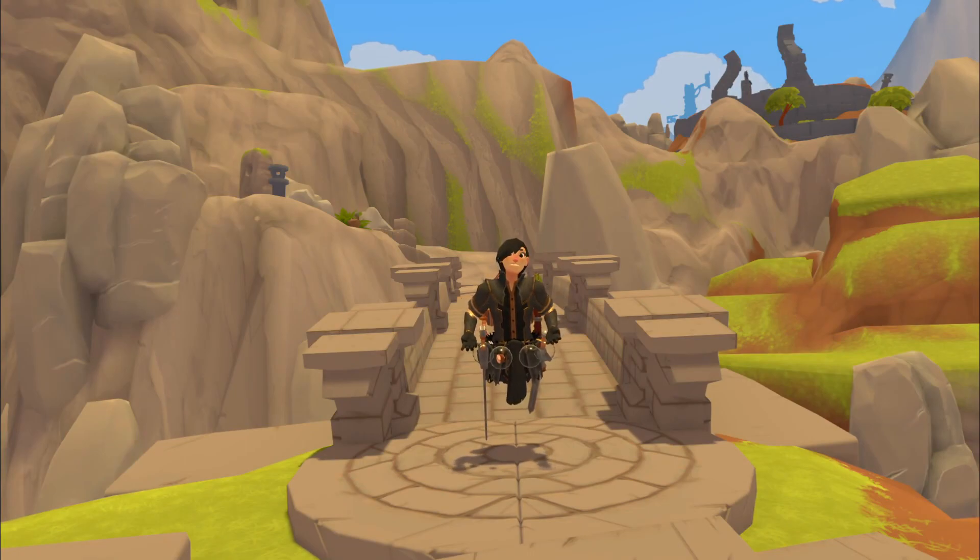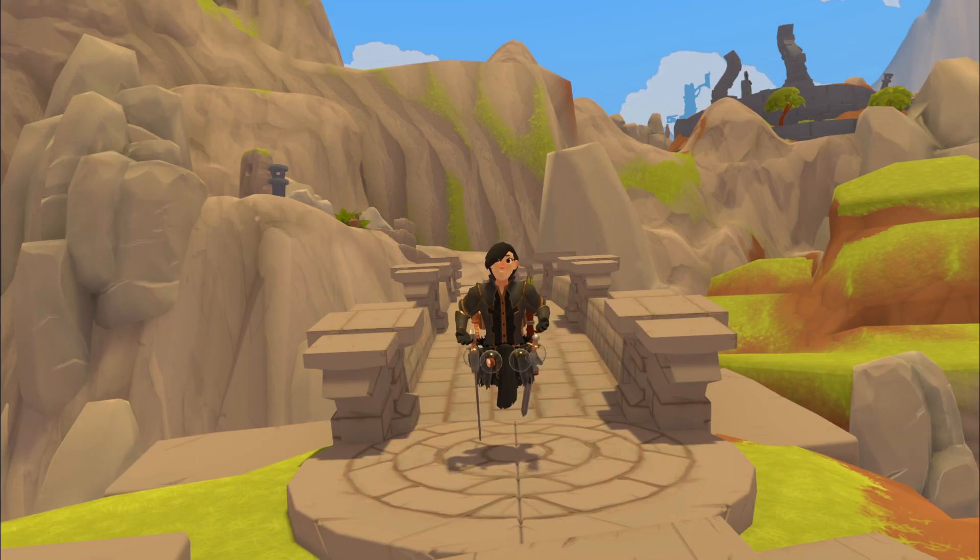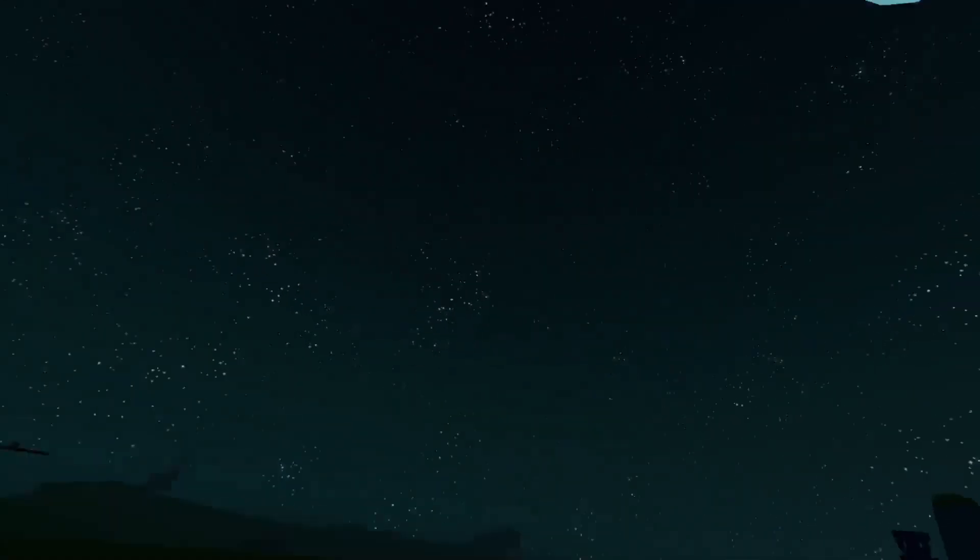While the name is pretty self-explanatory, for those who don't know what echolocation is or does: basically, you raise your pickaxe above your head until it glows, and then you slam it onto the ground, releasing a wave of glowing blue energy that outlines terrain and enemies.